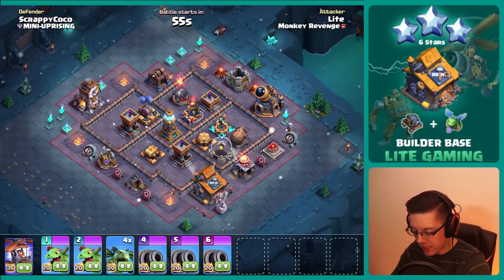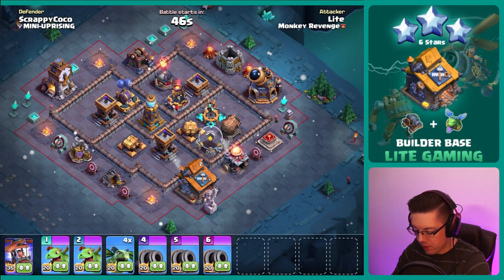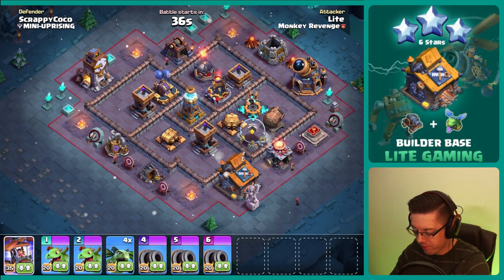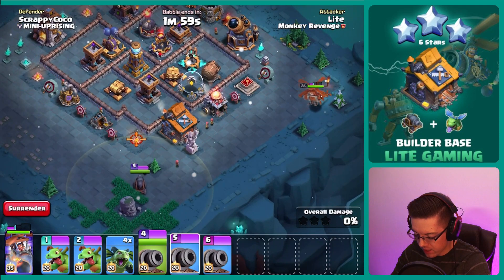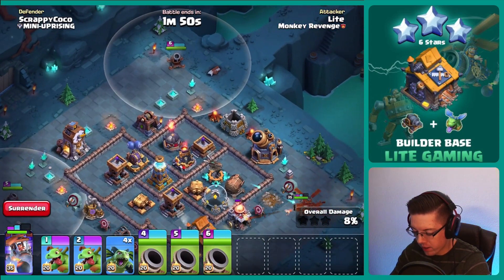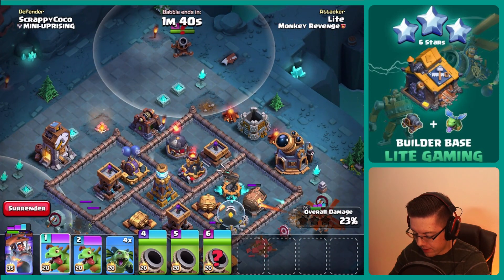We're on to the first base. We've got a giant cannon on the edge of the base — interesting. We've got a deeper archer tower; I don't think we can take it out with minions, maybe. I think we still try for it, and our battle copter can get some really good value from taking out the giant cannon. We can prep the area with the number six cannon cart and send in two baby dragons to take out the lava launcher.